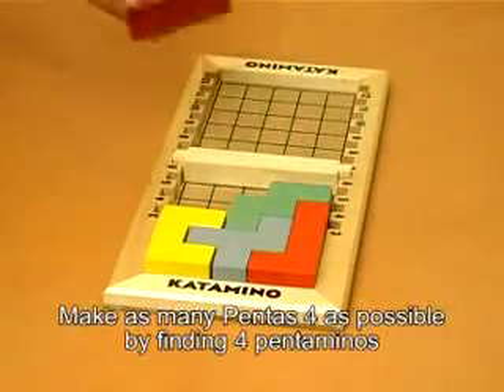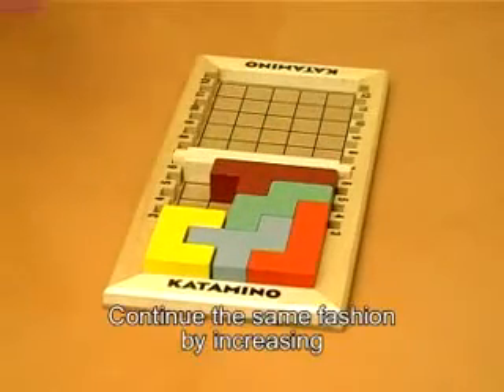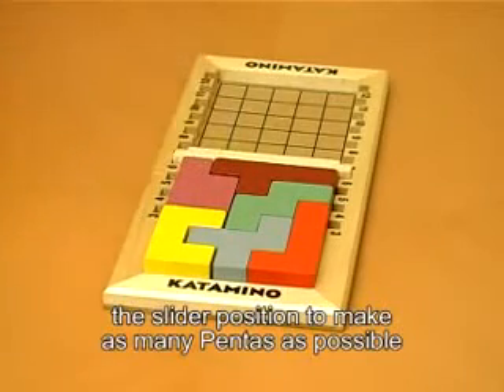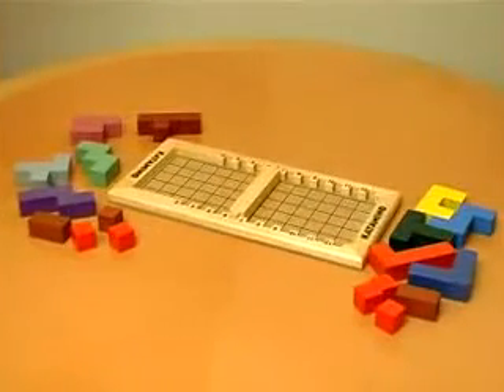Make as many penta 4s as possible by finding 4 pentominoes among the 10 that can be assembled. Continue in the same fashion by increasing the slider position to make as many pentas as possible.